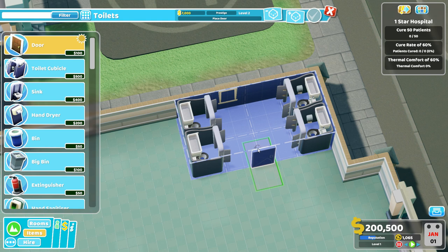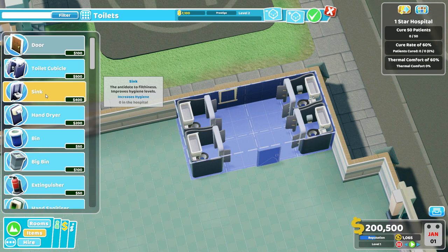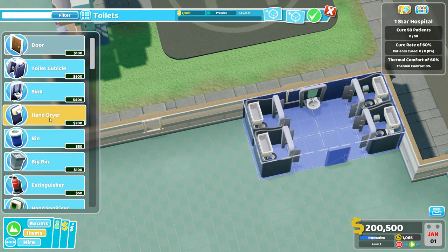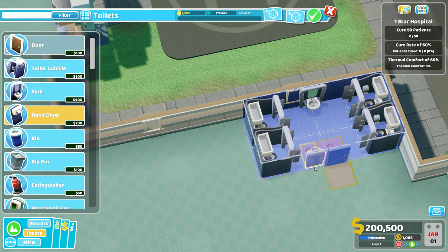One other thing we're going to want to do is take the door and scooch it over just a smidge-a-meter, a little off-center. I know this is going to bother some people by having an ever-so-slightly off-centered door, but trust me, there's a reason for it. We're going to grab ourselves a sink and put it right back here, then grab a hand dryer and scooch it up to the door real close. We need to hold down the control key to make it fit, but we want it in that order.